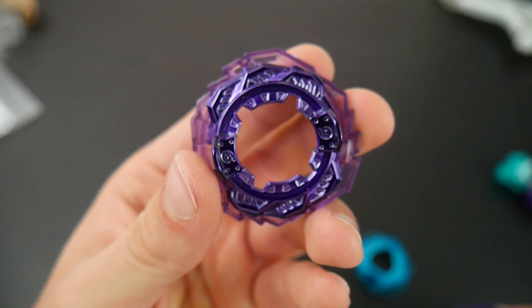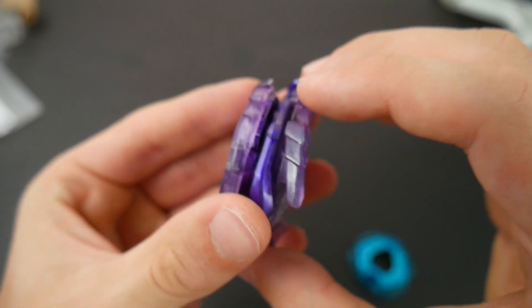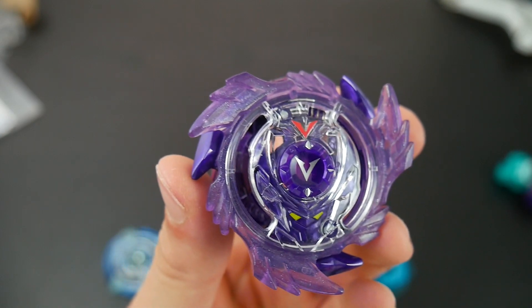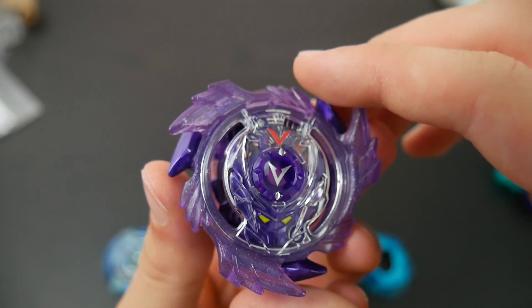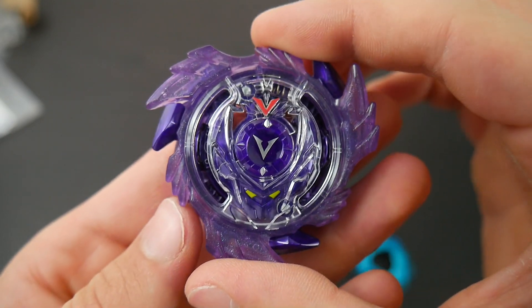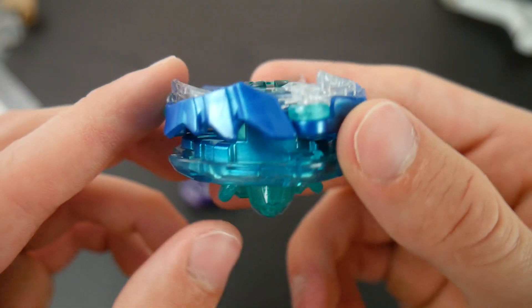And then finally we have God Valkyrie in purple, and the disc and the frame follow that purple exactly. This whole set is pretty amazing actually. I don't think I'm gonna be battling with these because I don't want to scuff any of the paint or make any dents or scratches — these just look so nice.